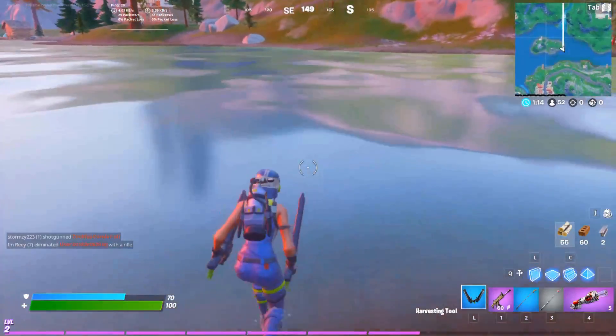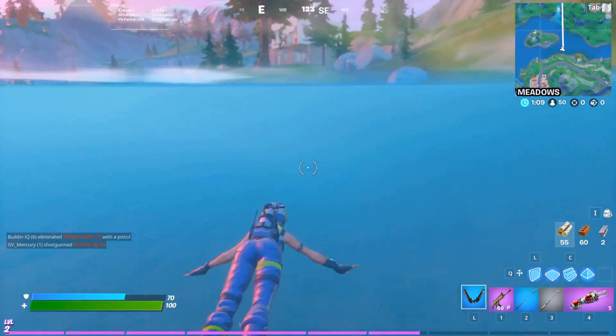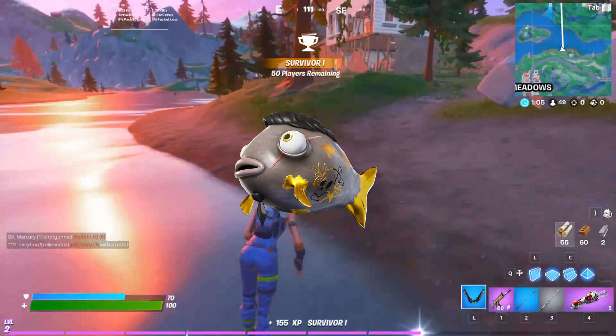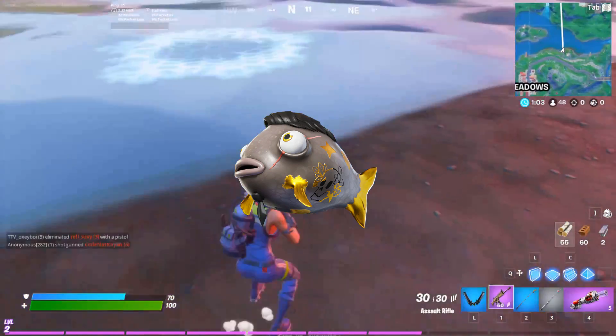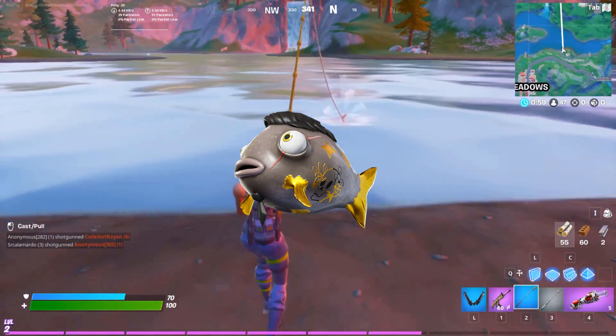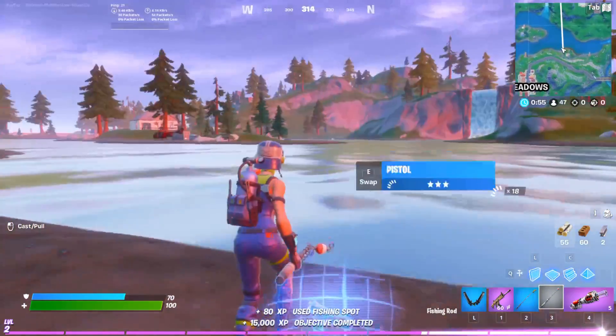We have the regular flopper — it was changed from 50 to 40 HP that it gives you. We also have the Midas flopper. Not sure how rare it is but it's probably going to be rare, considering that it turns your entire loadout to gold. As you can see we got another pistol using the new fishing rod.